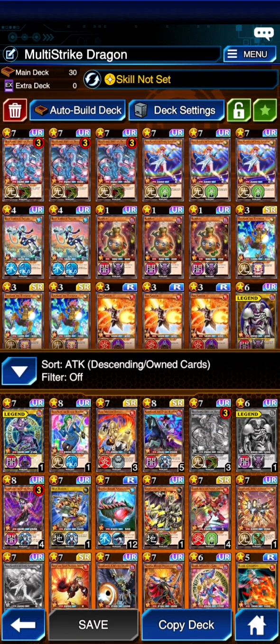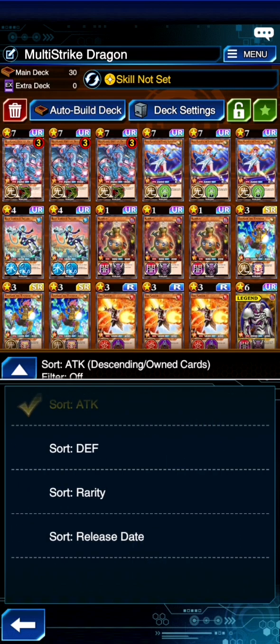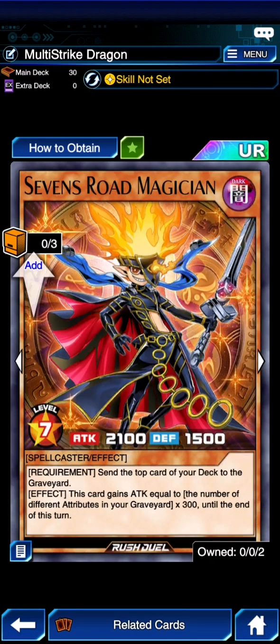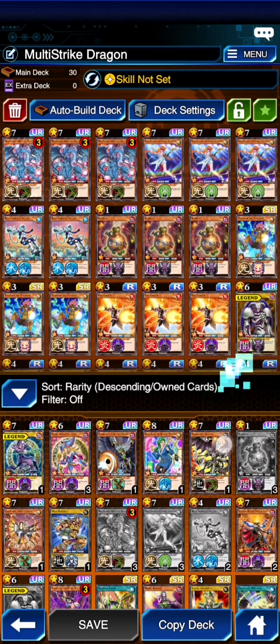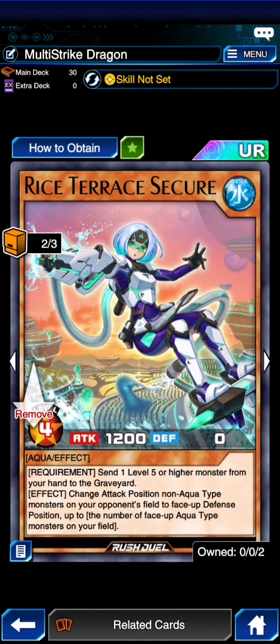We only pulled 2 of 7s Magician, so that is also a bit of a problem. Looking at it sorted by rarity, we only pulled 2 of the 7s Road Magician. If we pulled 3 of them, maybe I'd have been more inclined. We only pulled 2 of this as well, but it's really good. It is 4 star, meaning it requires no tribute, and you send one level 5 or higher monster from your hand to the graveyard. We are playing 7 of them.